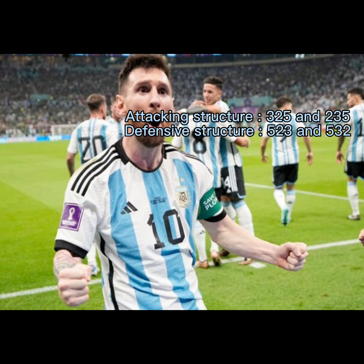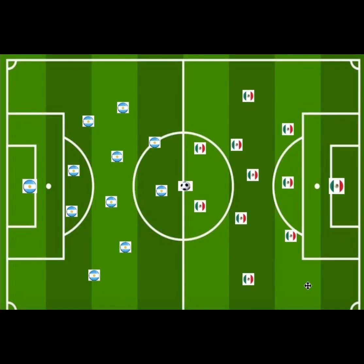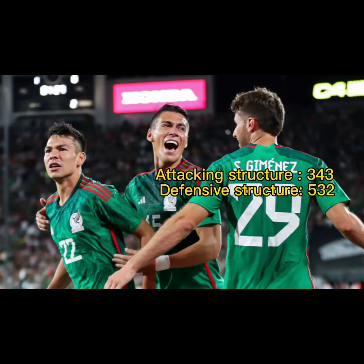Their defensive structure was a 5-2-3 at times and also a 5-3-2. With Mexico's structures, attacking-wise they tried to play a 3-4-3, because to be honest most of the time they didn't have the ball. But the shape they were trying to do was a 3-4-3 in attack, and they also played a 5-3-2 in defence.